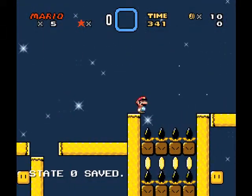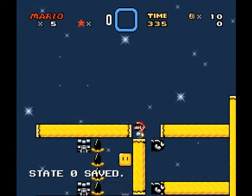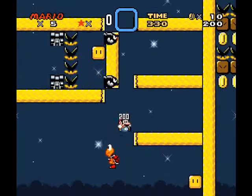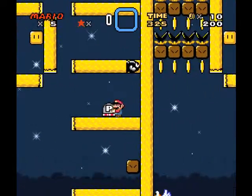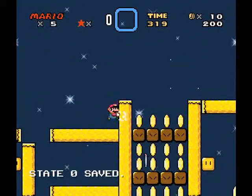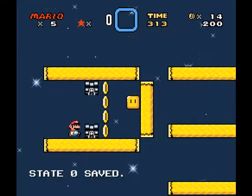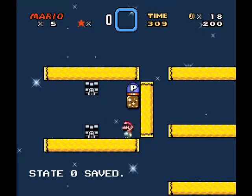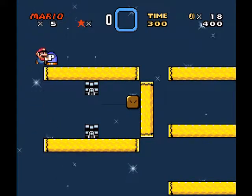Now this part is a lot of fun - I like this part a lot. We've got to collect four P-switches. One of them is down here - this is the silver one, which is actually the first one we need. And in here, with these chomps, make sure to get these coins - there's a blue P-switch which we need as well. So we've already got two of the four P-switches.